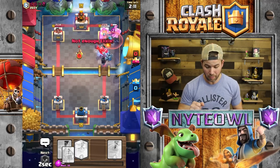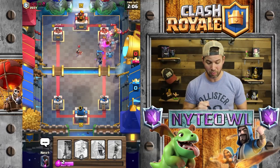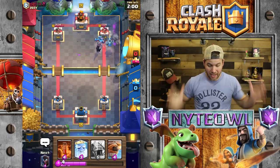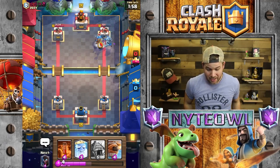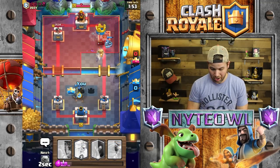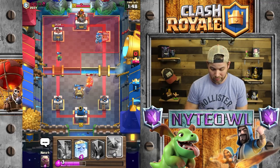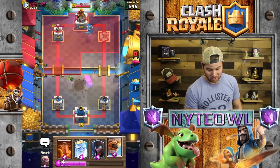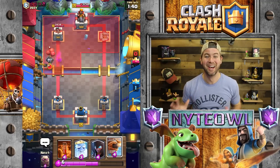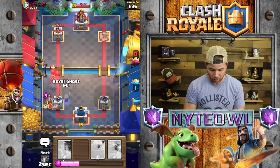Let's go Golem right there as a tank for the Mega Minion. Zap that — come on — there we go. Princess — great play on his part, she'll take out pretty much all the bats, which is unfortunate. Yes, that worked out really well — that tower is gone! Now I'm going to put another Goblin Hut down — put it on the wrong side. Wow, he took the whole Goblin Hut out because I put it on the wrong side. That was my bad.